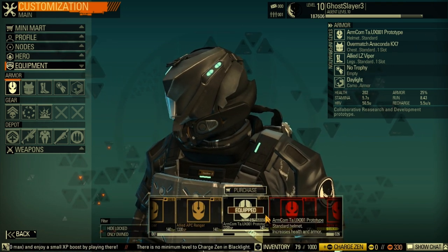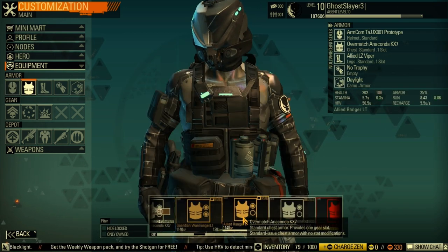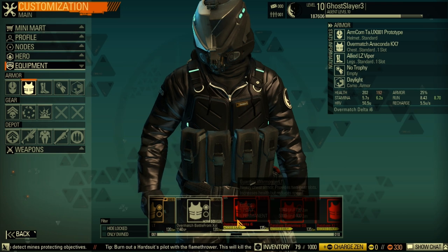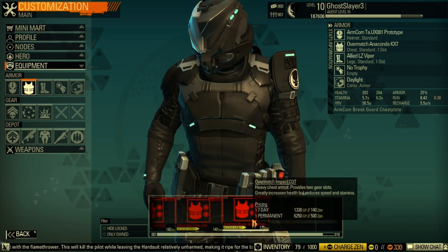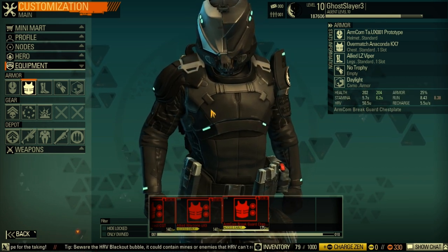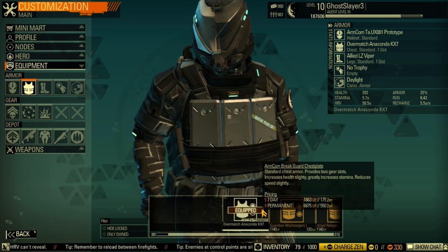This is the damage protection build. I'm using the Armcob TAU X001 Prototype — 25% armor, 222 health, which is pretty good. Until around level 15 you'll want to use the Guardian Wallmonger L1 as the next best. The other good options are Overmatch Impact and Allied Warzone. Those two are exactly the same stats, just differing on skin appearance.